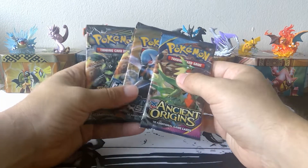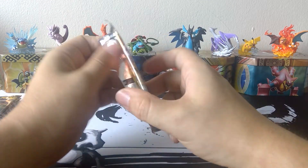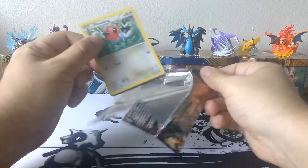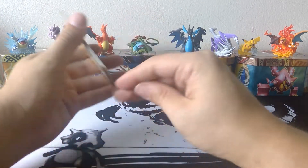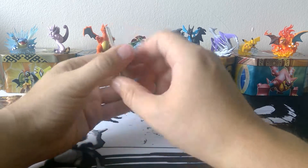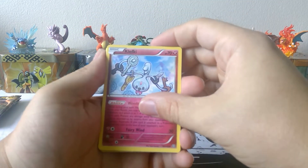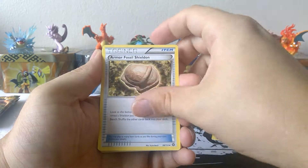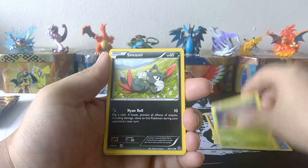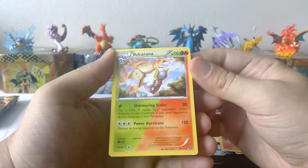Now we jump into the booster packs — we get full booster packs this month. Steam Siege. I'm sick of Steam Siege because it's in every box that's for sale right now, pretty much, or at least that's what it feels like. Code. Gardevoir Spirit Link. Klefki, Fossil, Fletchling, Clauncher, Ape Bomb, Gamma, Sneasel, Reverse Hollow Monferno, and Volcarona non-holo.